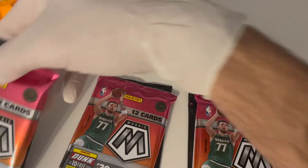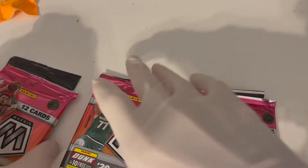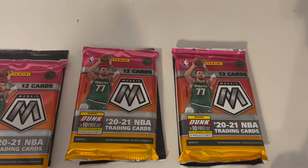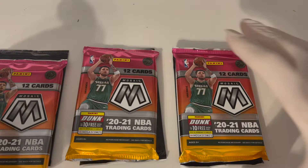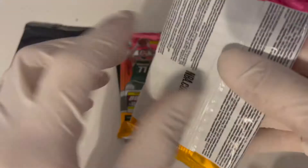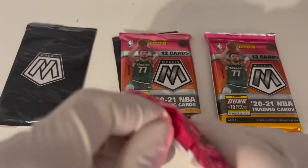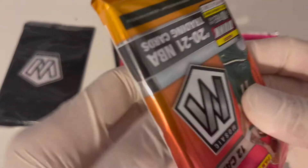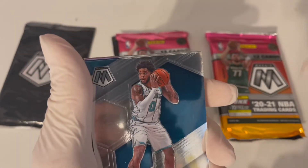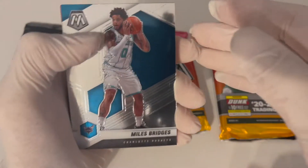If you like the new rookies of the NBA, I've got Hoops up there. I've got Chronicles, I've got Solutions — go check out the channel and the other videos, there's a lot of great content. Let's start with the first pack right here. We've already pulled a lot of good cards — a LaMelo base, a Luka green, and an Anthony Edwards pink camo.